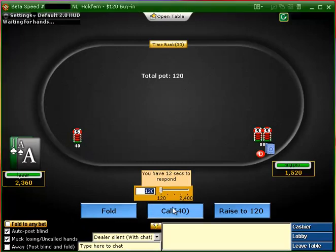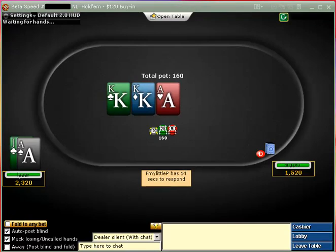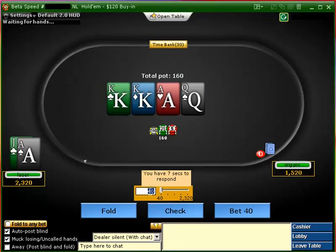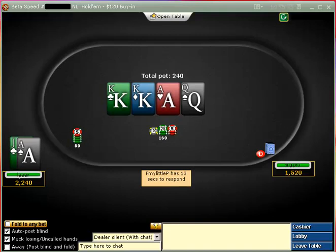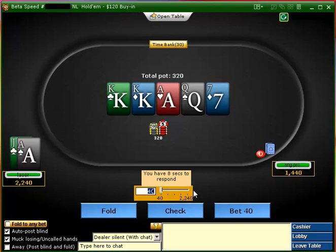Ace-jack — could 3-bet, but I'm going to choose to flat. Interesting, he checked back — okay. Any ace obviously is a chop now. It's more likely he checked back with something like a small pair — 5s, 6s, maybe something like that. So I'm going to bet small, try and get a little bit of value.